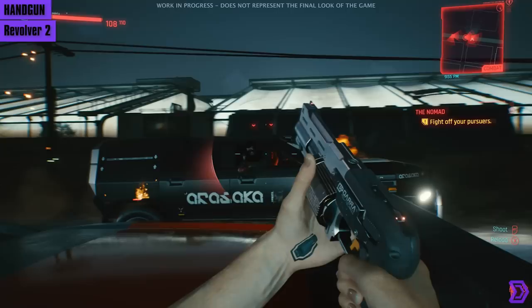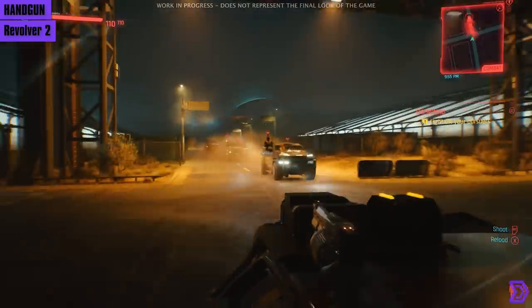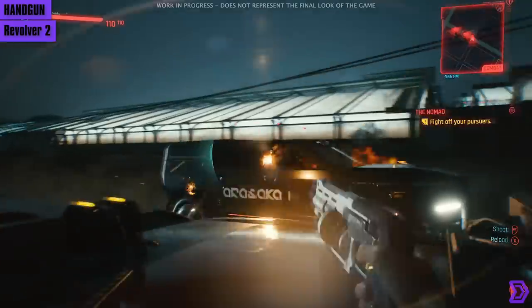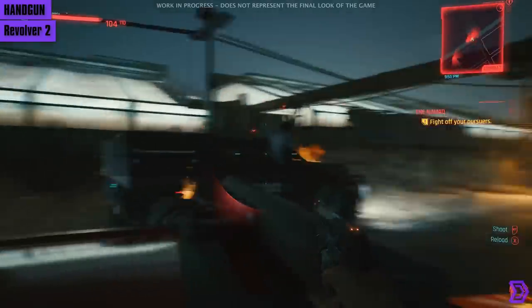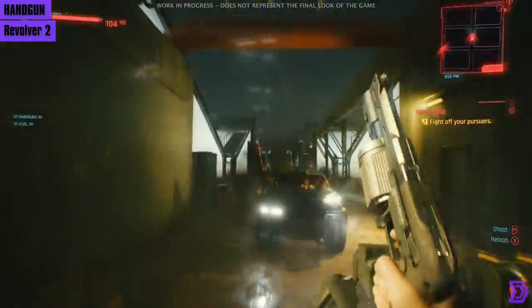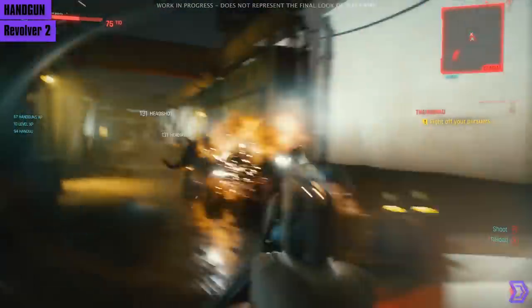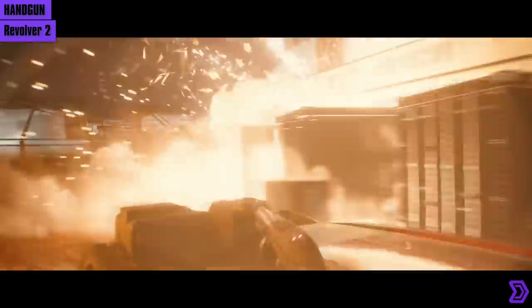Then we have another revolver of unknown make and origin. This one seems to fire shot-based rounds — a handheld shotgun pistol of sorts, which explains the recoil. In the lore there's a manufacturer that makes a name for themselves with this kind of pistol, but we can't be sure this is the same brand. It has six rounds in the chamber and, like all revolvers, fires as fast as you can control the weapon. You can also see the weapon modified with a sight.